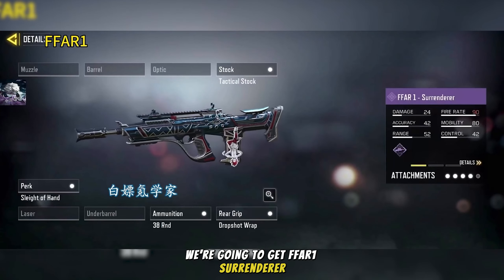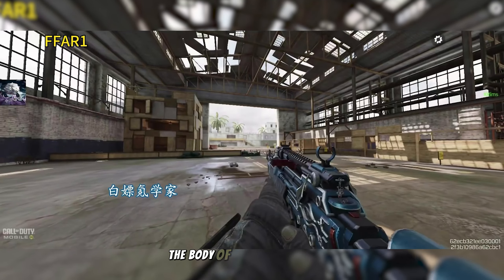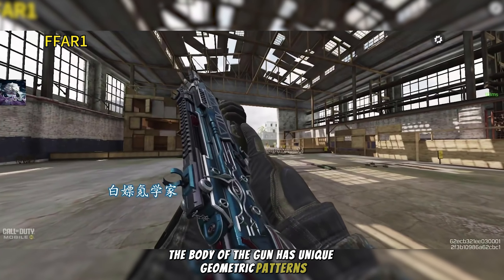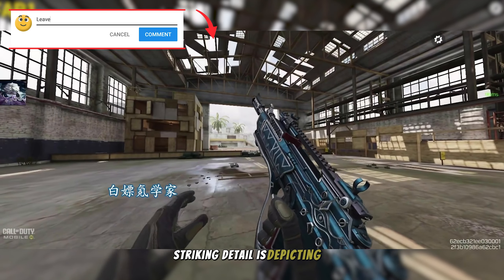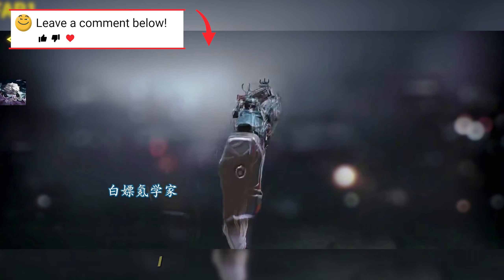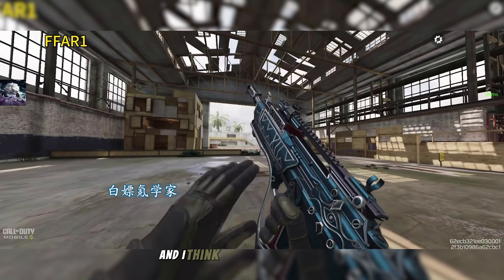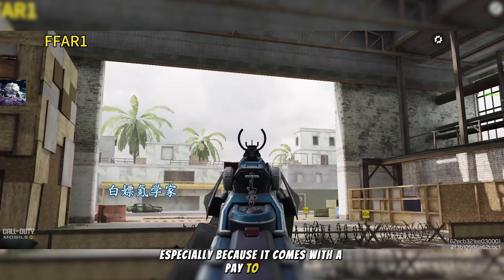Next we're gonna get the FFAR1 Surrenderer. This gun skin features a dark design with a mix of black and red colors. The body has unique geometric patterns, including diamond shapes and eye-like symbols. A striking detail depicts a character with red hair in an upside-down pose, adding a rebellious or haunting touch. I actually really like this blueprint — it's my favorite one in this battle pass, especially because it comes with a pay-to-win iron sight.